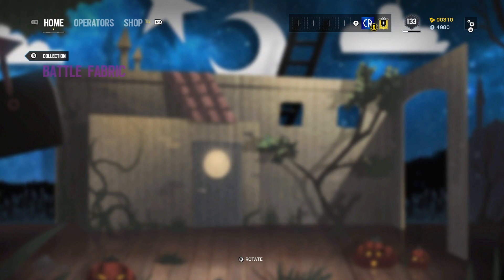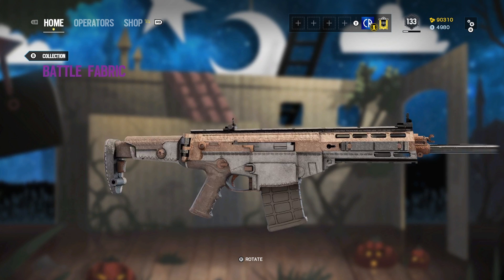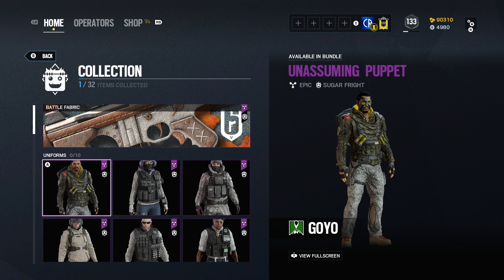We've got a universal weapon skin which has this felt look - it's a bit drab color-wise, not very bright in any way. This is a candy-themed thing. Then we've got the uniforms.